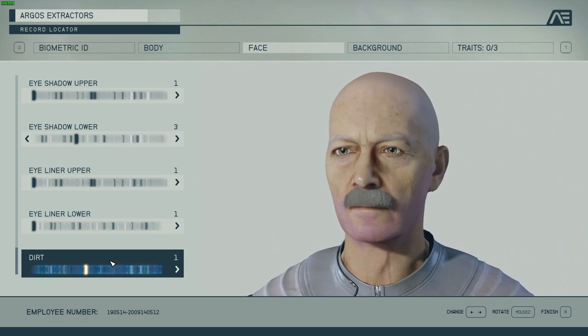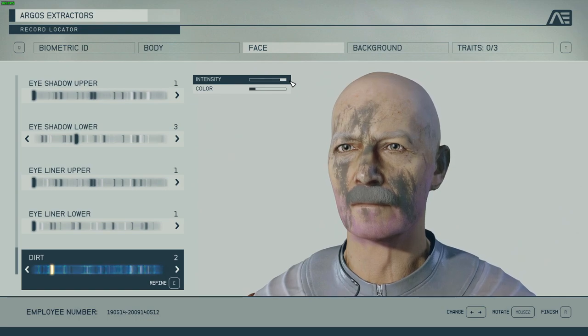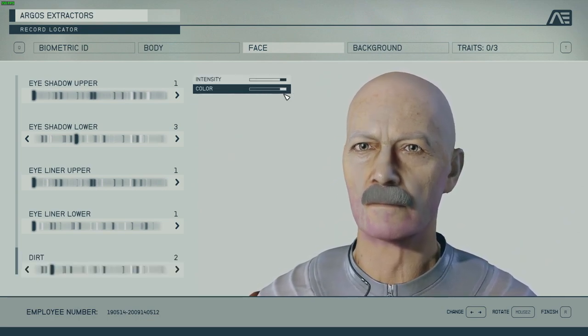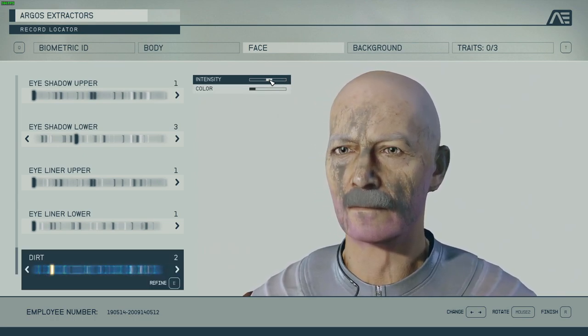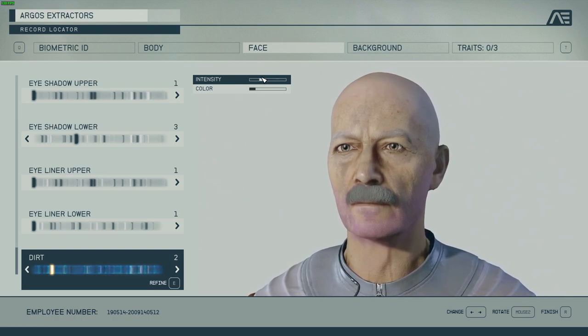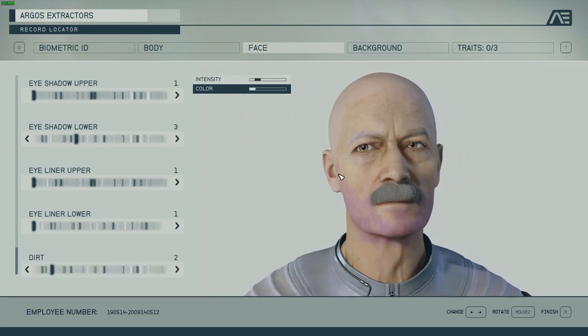You can repurpose that dirty setting for something else. First go intensity high so you know what it is, check the color you want, then lower the intensity so it's just another layer of imperfections on the skin. But you have to be really gentle with it so you can barely notice it's there.